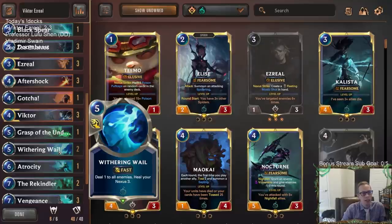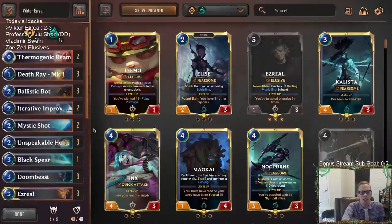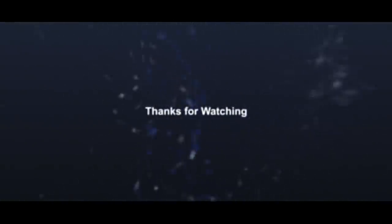Even like Fiora, Zoe decks, Zoe Lee Sin — that felt like a pretty good matchup. I think it's just Captain Farron and really large Invoke things that are going to defeat you. Your scouts, discard burn, and all that kind of stuff — I think this deck would be really good in those matchups. That's Victor Ezreal. For those watching later on YouTube, hit that like button, leave those comments, and I'll see you for the next video.